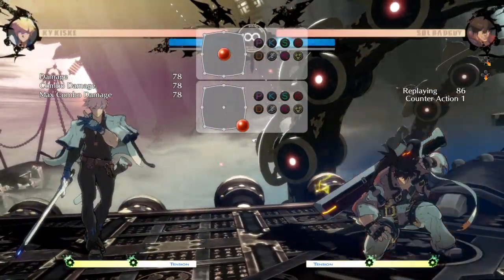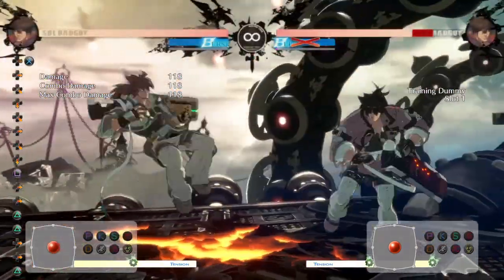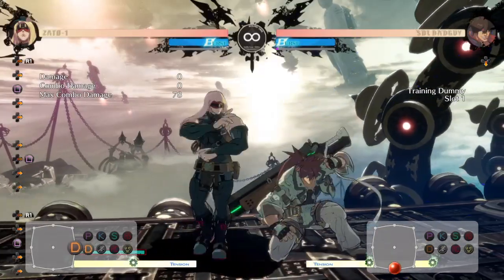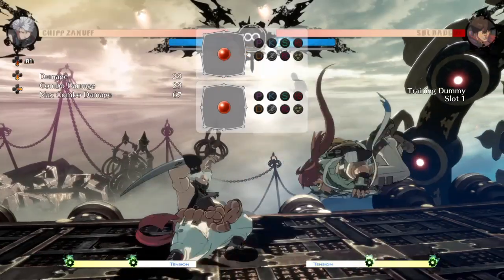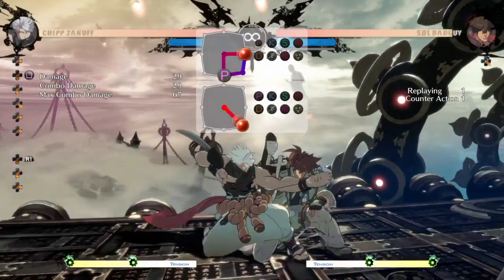Tick throws work with every character in the game, and a great way of knowing if a move is good for a tick throw is if it's a fast-hitting move. For example, some crouching kicks will also allow you to get a tick throw, and some punches as well. A great way to see it would be to simply test it by pressing a button and walking forward, and see how long it takes for you to be able to walk forward.